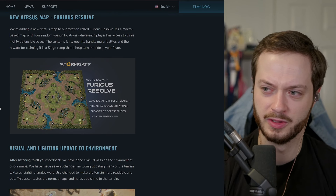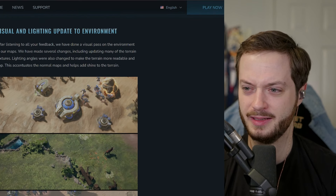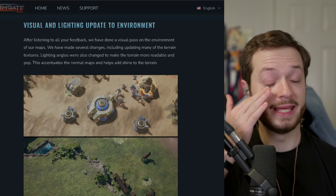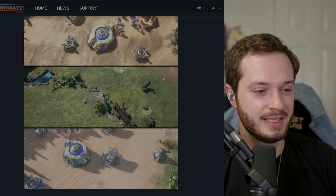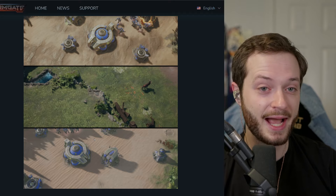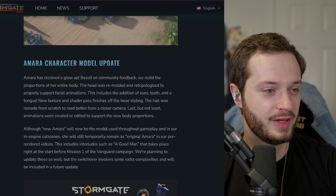There are three Therium geysers on the map, so if you're an Infernal player you have access to triple Therium on your core three. Even if you have to build an extra shrine, that makes you much happier. So we have Furious Resolve — remains to be seen how good it is, but for now I'm plenty happy. Also the game is much, much prettier. These screenshots don't do it justice. At ultra settings it really does look much, much prettier, which I think makes people very happy.